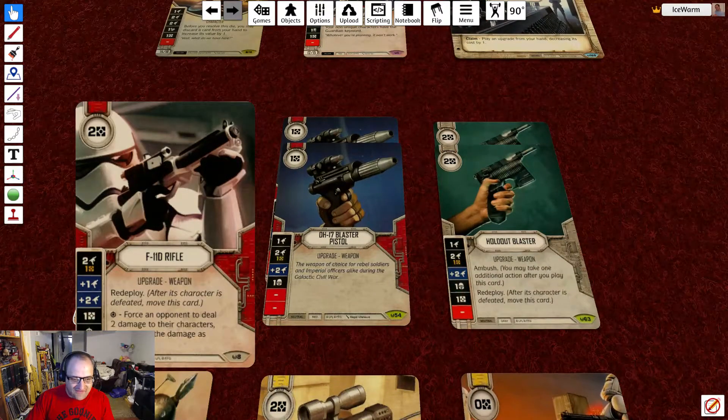We have 2 F11D Rifles at 2 resources. They have Redeploy, so after the character is defeated it can move to another character. Die faces are 2 damage for a resource, plus 1, plus 2, a resource, a special, and a blank. The special forces your opponent to deal 2 damage to their own characters, distributing it as they wish.